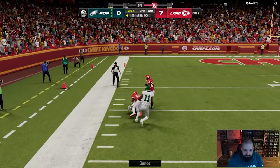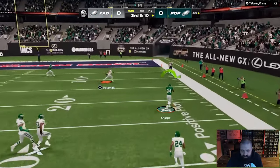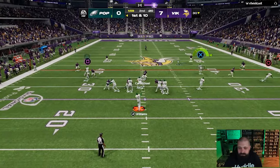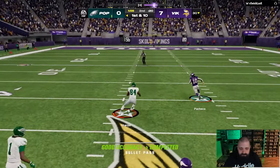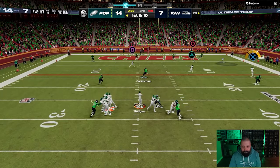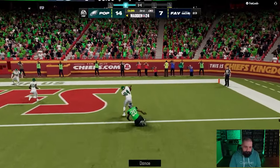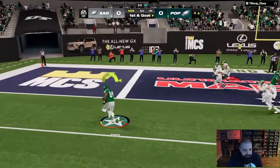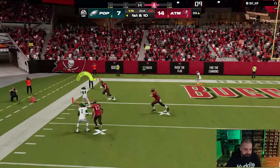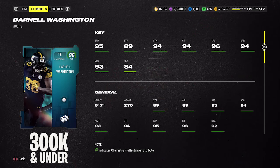For abilities on Shannon Sharp: he gets Third Down Threat for zero AP — I've used it on him and on Julio Jones's LTD and honestly never really notice it loading up, but if it's zero AP you might as well equip it. Like most tight ends in this video, he also gets Tight End Apprentice for one AP.